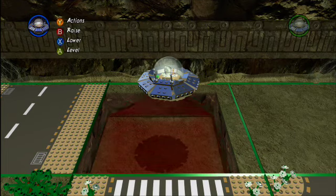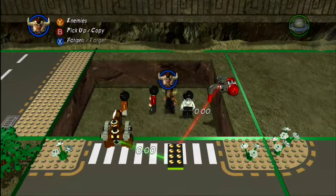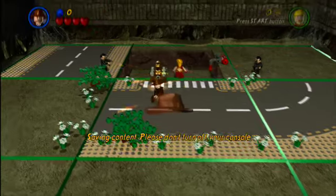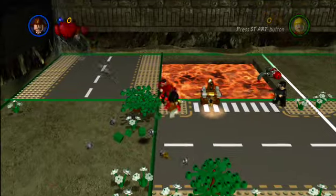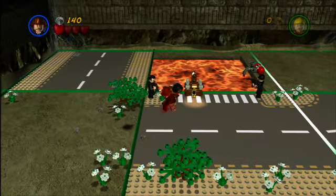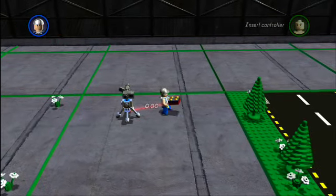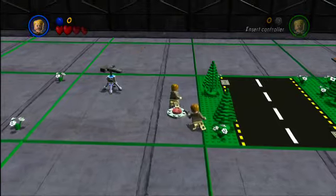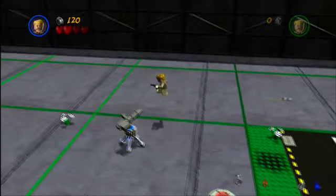Our alien landscaper has dug a giant pit here. We're going to fill this pit with lava and put some enemies down to see what will happen. Let's go into play mode and see what happens to these guys once the pit fills full of lava. So they're all coming to life here — we're running back over. That is definitely a rocket launcher.